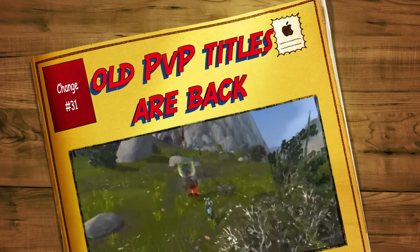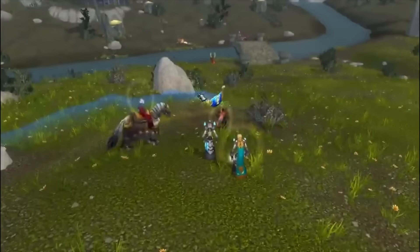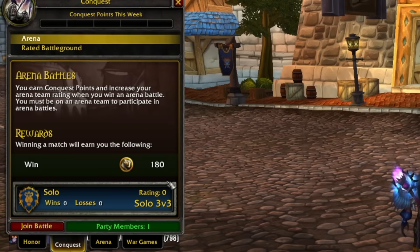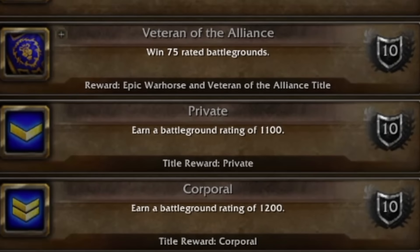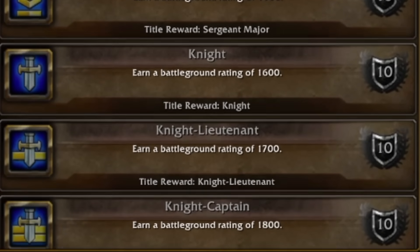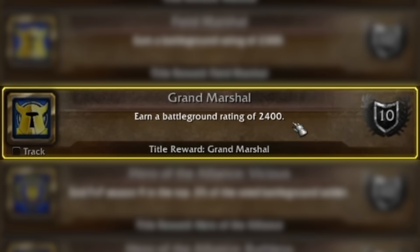Coming in at number thirty-one is rated battlegrounds. Now you can really put your PvP prowess to the test. Rated battlegrounds require a full group, you take on another full group, and you get conquest points. Conquest points are also earned by doing arena, but rated battlegrounds give more than just conquest points — you can gain a rating to get the old-school titles again. If you remember farming AV constantly in 2019 trying to get Grand Marshal, you can get Grand Marshal again now by earning a rating of 2,400 in rated battlegrounds.